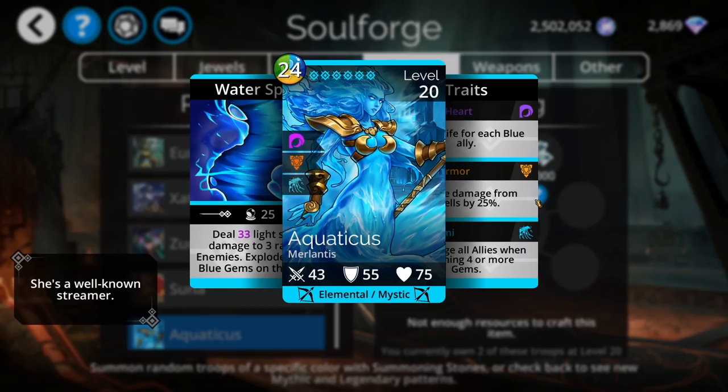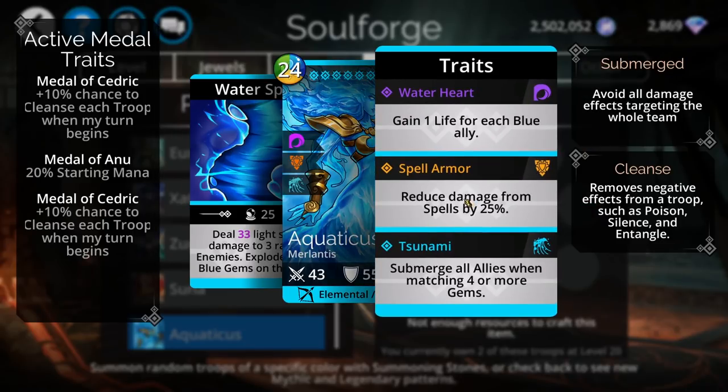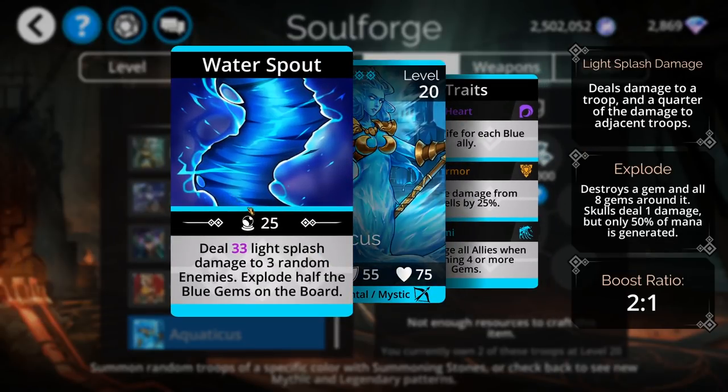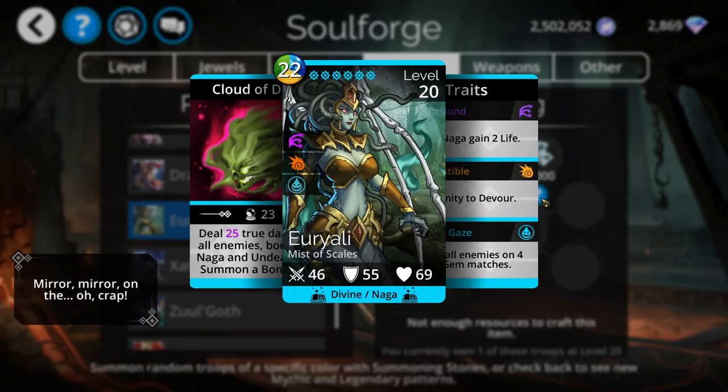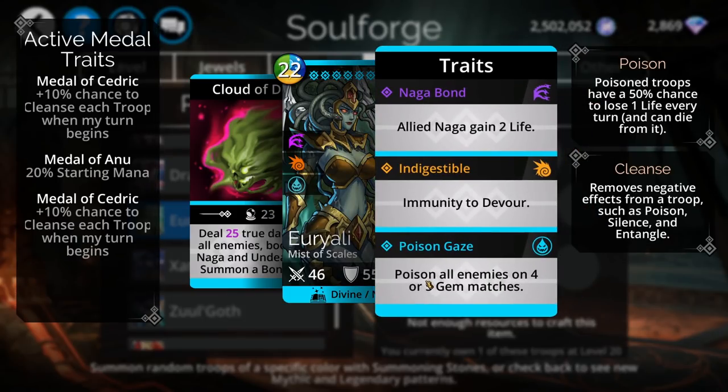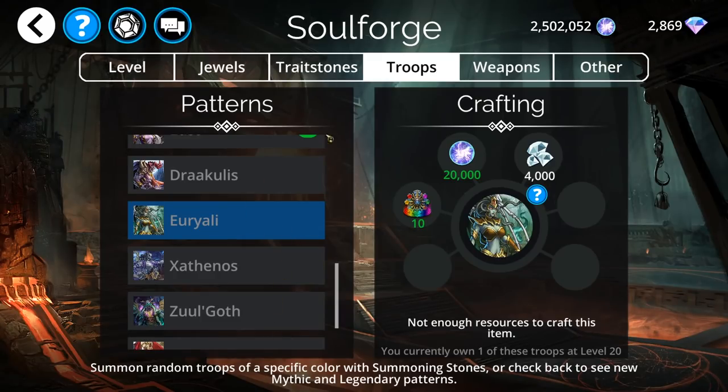Beyond that, Aquaticus is in here — I feel like this is the first time I've seen her. She submerges all your allies on four or more matches, and her spell is basically like Infernus: light splash damage to three people and then exploding half the blues on the board. Make sure you have a lot of blue when using her. And I'll give honorable mention to Urali, basically Scorpius's partner — a utility mythic to help with explore mode if you so choose.